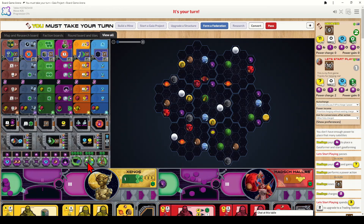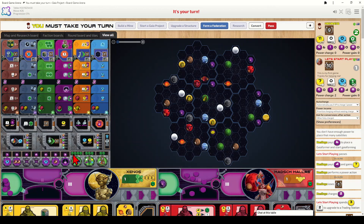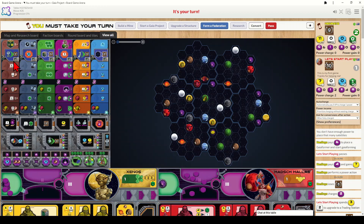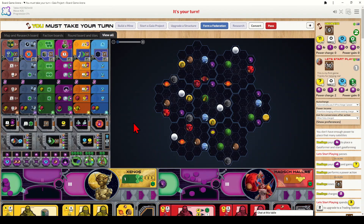Down in the bottom right are QIC actions — these work the same as power actions but you spend QICs instead. One gives three points plus one point per different planet type colonized. Another lets you immediately gain all resources and points on a federation token you've already obtained. The last lets you gain a tech tile of your choice — normal or advanced — and advance in a research area as usual.